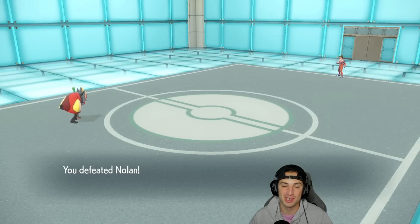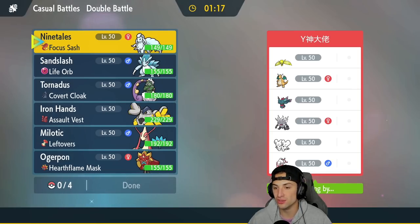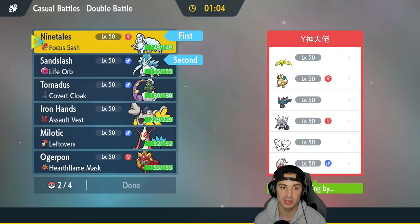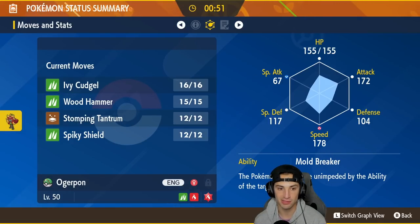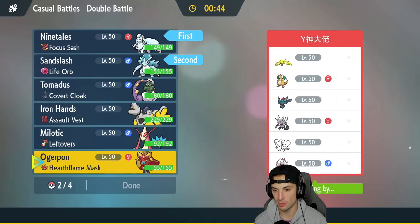Second match coming up — we're against more of a Regulation D style team. They've got Ursaluna, Annihilape, Hisuian Zoroark with Illusion, Regieleki, Dragonite, and Flutter Mane. I feel the weather is going to be perfect — we can set it up right off the rip. Regieleki is going to be a little bit of a problem, but I love setting the weather here. I'll go in with Ninetales and Sandslash; back end will probably be Ogerpon for speed and offense.